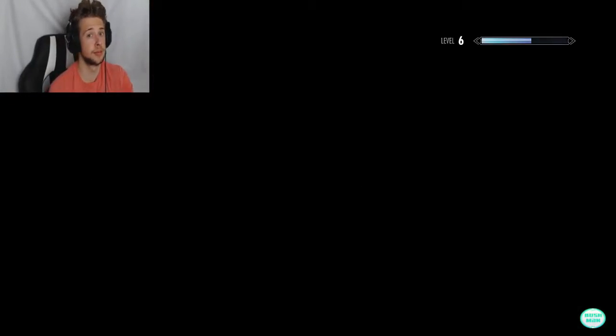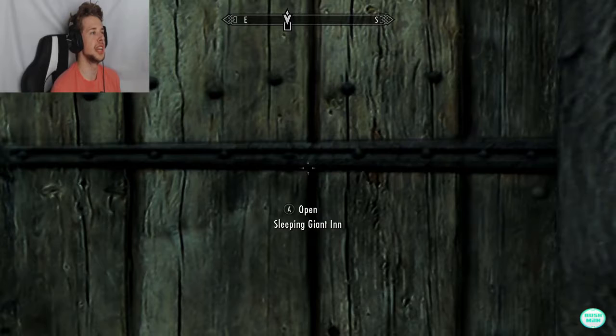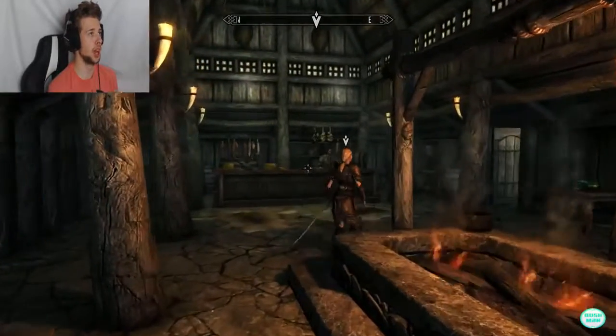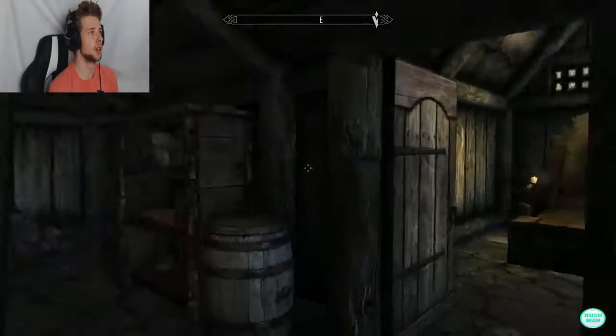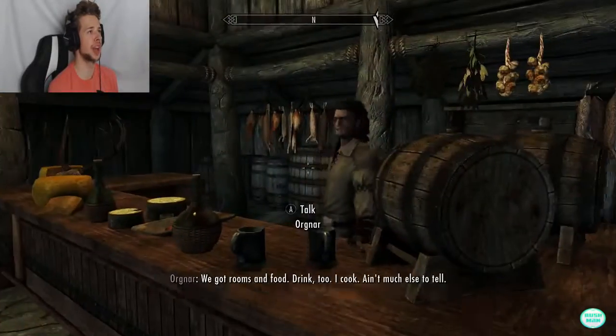We're going to do the Delphine quest now. We have to head back over to the Sleeping Giant Inn to speak to her — I guess she's in her little basement. How the hell did you get in here before me? How was business while I was gone? Was it still packed like it was?